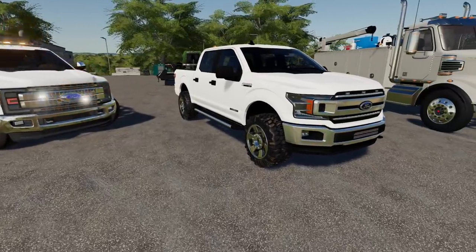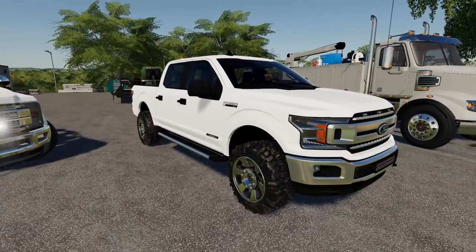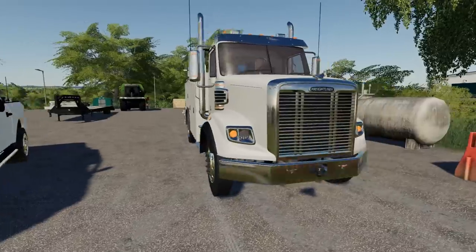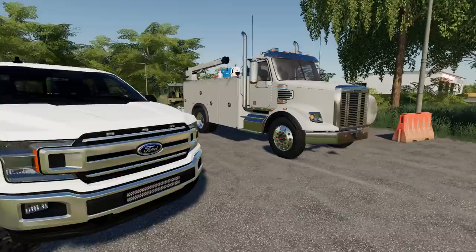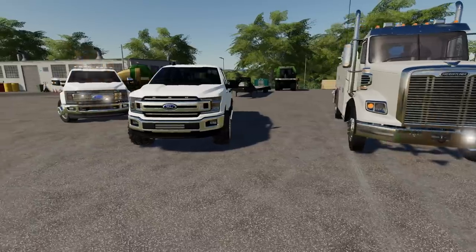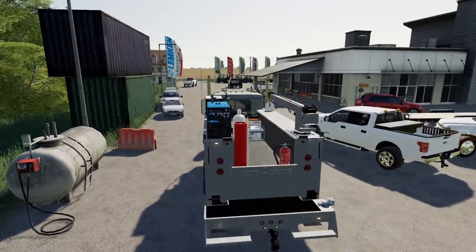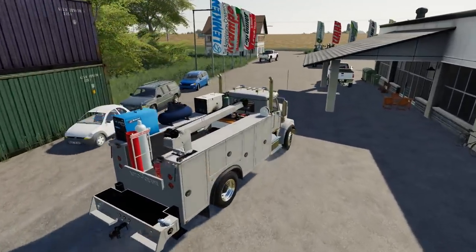Next we have an F-150, probably for lighter service calls where we don't have to bring out the big stuff. But when we do need the big stuff — recovery, pulling somebody out of a ditch, lifting trucks, doing truck repair — we have this Freightliner. It's currently white but looks a bit gray, so we'll try to fix that. I haven't really figured out a shop color yet, so we're going all white trucks for now. Leave your color recommendations in the comments!